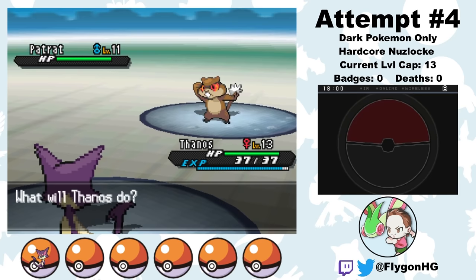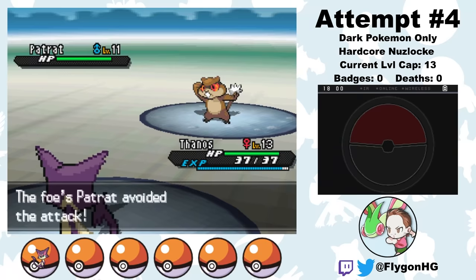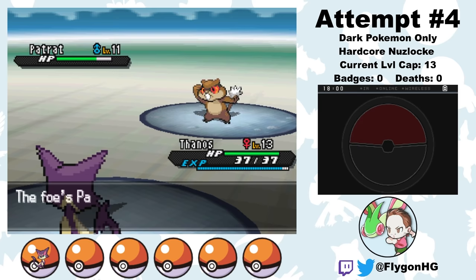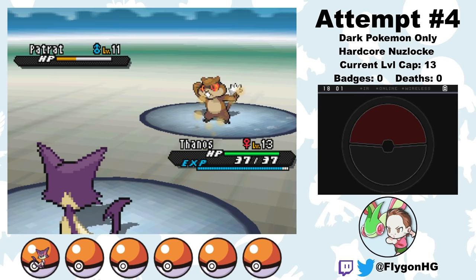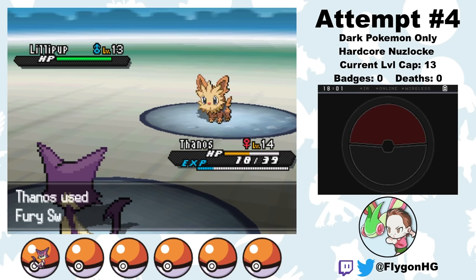He leads Patrat, and I miss Fury Swipes, and Patrat gets a Workup off. On the third turn, Thanos connects with a Fury Swipes which only hits two times. This is not instilling me with confidence. But on the next turn, Thanos does manage to get a three-hit Fury Swipes, as Patrat just keeps using Workup. So as long as we connect with another Fury Swipes, we'll be able to take out this Patrat without losing any health. Well, the Patrat goes down on the next turn, and then Lillipup comes out. Thanos does manage to miss yet another Fury Swipes before getting knocked out. Good riddance.